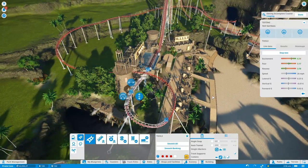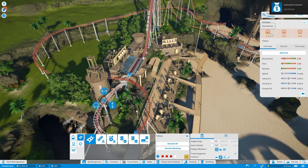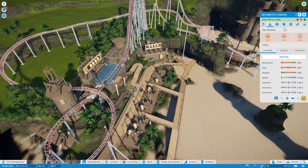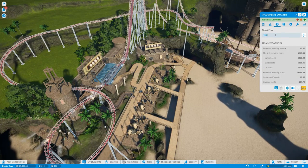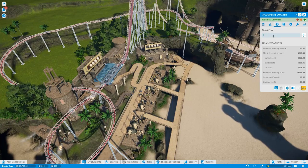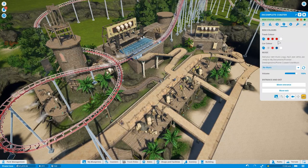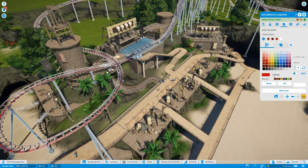Let's try it and see what it says. Overall fear is good, excitement's high, nausea is low — that should be okay then. I'm going to open it up straight away because essentially I don't have the money to wait. I'm going to put the price up to 15. We need to change the colour — track colour will be brown, with more brown and some brown embellishment.